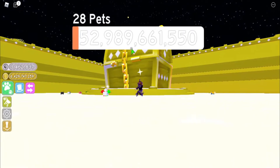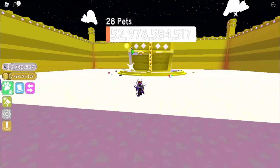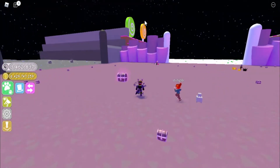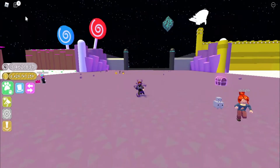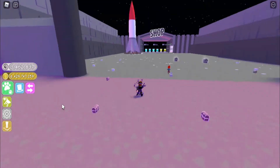There are 28 pets in here now. Look at that, it's going down — but it's not that fast. It has a lot of hit points — a billion. We all know Giant Chest. Giant Chest in the way of Petsim X — I know they're huge, but I don't think they're huge like this. Let me know in the comments below what you think.